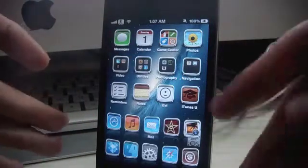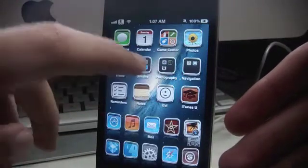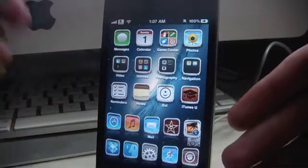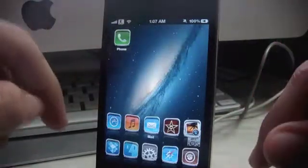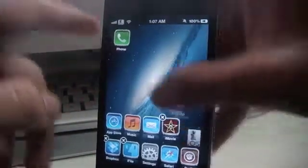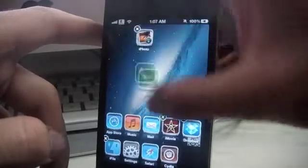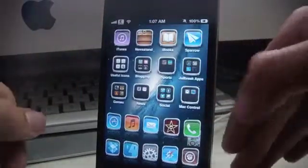You can keep a Double Dock which allows you to host that many more applications on the home screen in the dock menu. All you have to do is drag something out of there and drag something in there, and that's how you add ten icons to that.